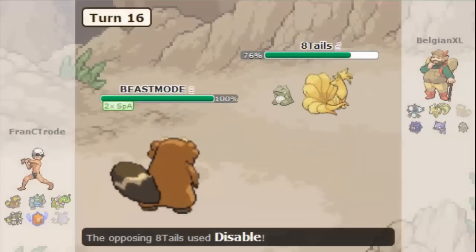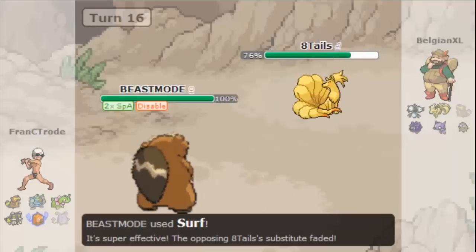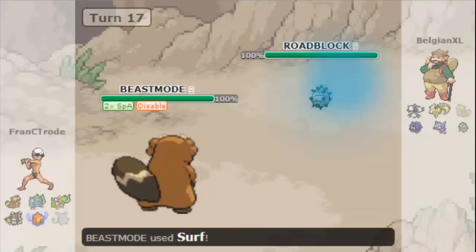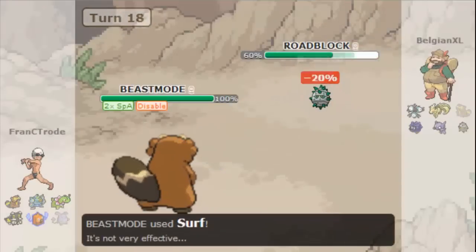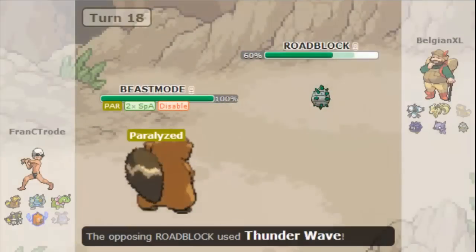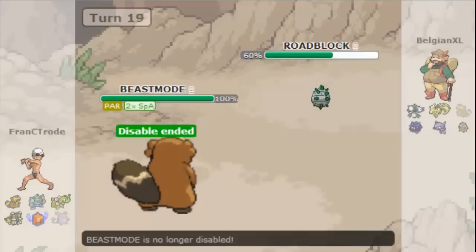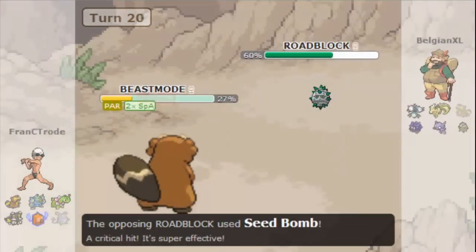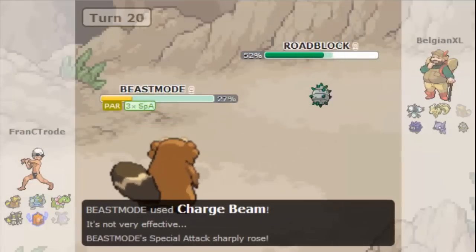I predict him to use disable again, so I go straight for surf and try to kill that thing, but he switches in and surf does nothing. For some reason I go for surf again — I should have switched, but I guess nothing wants to take a t-bolt that well. He misses the leech seed, I get paralyzed — amazing turn. Then he goes for seed bomb and gets a crit that almost destroys me.